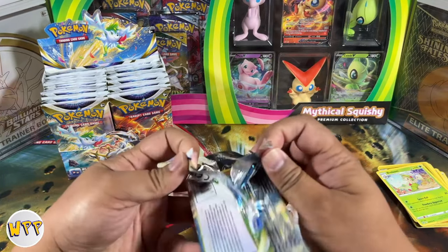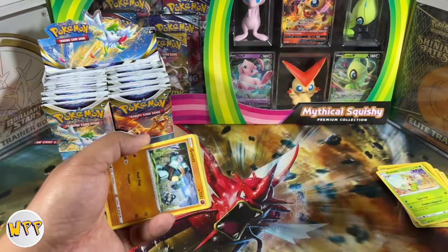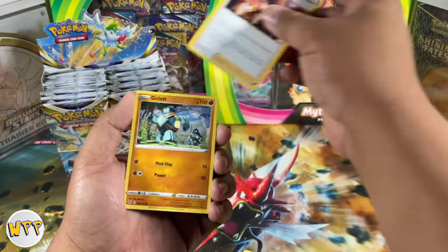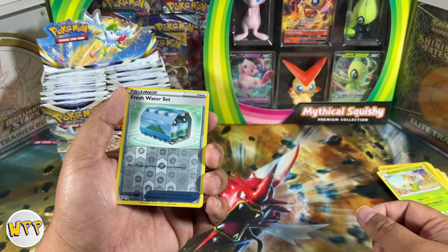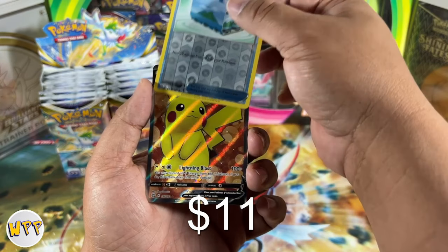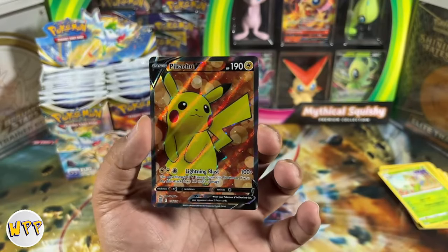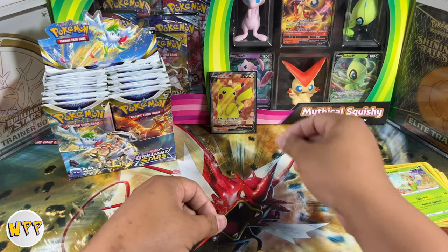I'm excited for Astral Radiance. I thought it was going to have the remaining trainer gallery cards, but apparently the rest of the trainer gallery cards are not going to be in there. I'm not sure where the rest are going to be. Here we have a reverse holo Freshwater Set, and we do have a Pikachu V! I don't think we have this in our collection yet, so we'd be very happy to include this Pikachu. That's our first V for the day.